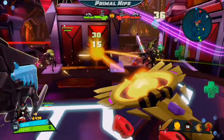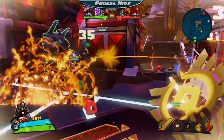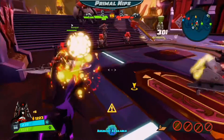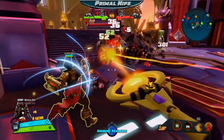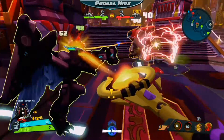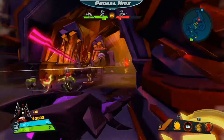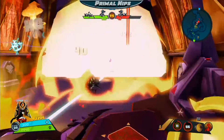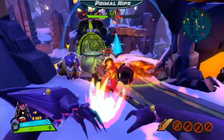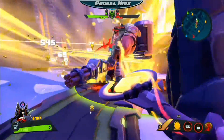Now we'll move on to the final part of the video: the ultimate. You lay down a giant crystal and it explodes, dealing very high burst damage. What you want to do is place it behind people so that when they get weak and back up from you, they walk straight into it. Thank you all for watching — if you found the video useful, please be sure to give it a like, and tune in on Twitch.tv slash PrimalNips for the livestream.